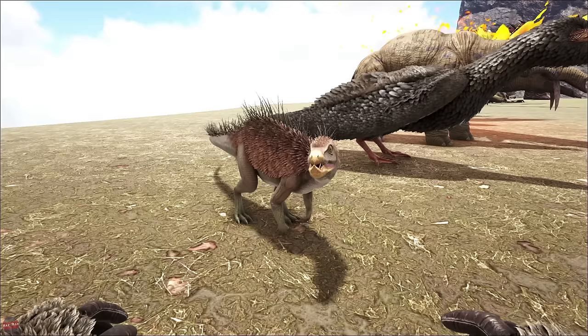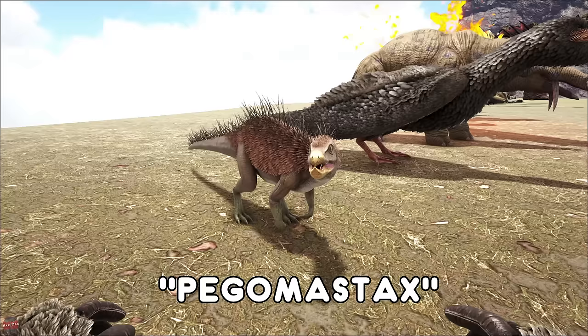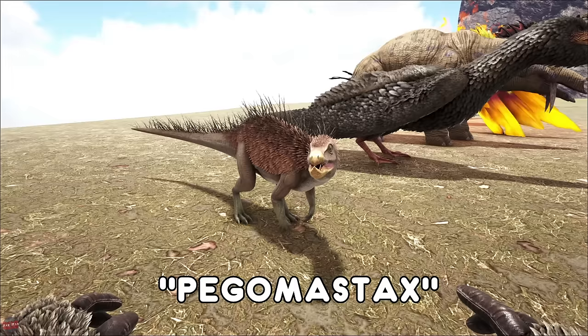The Pegomastax — a very annoying, ugly little creature found pretty much all over the map. They will steal stuff from your inventory — they normally go for the last slot of your hotbar first, then after that it's just random. If you get attacked by multiple ones, they're just going to steal your stuff and run off in different directions and it's really freaking annoying.